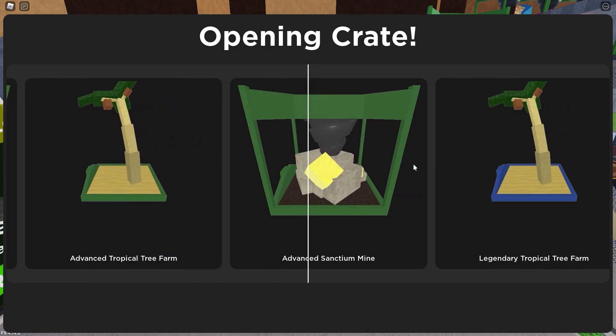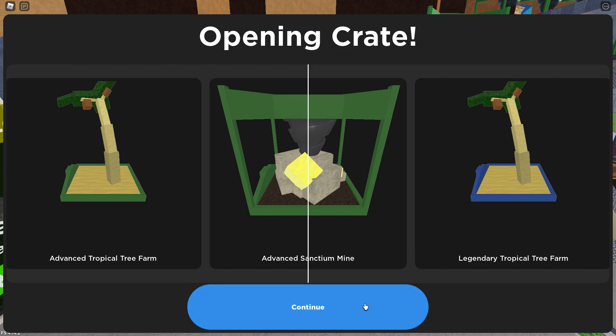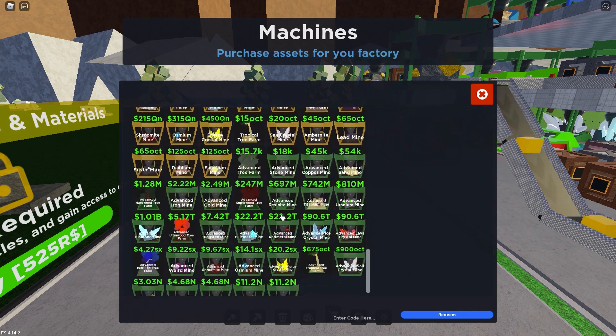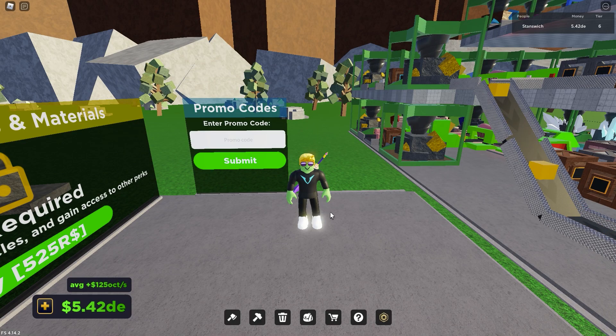Let's see if I can get a legendary — nope, got an advanced saint in mine, and an advanced tropical tree farm, so I'll take it. I already have those things and can purchase them in the shop. They're pretty expensive, but you are guaranteed at least an advanced mine, so that's great.